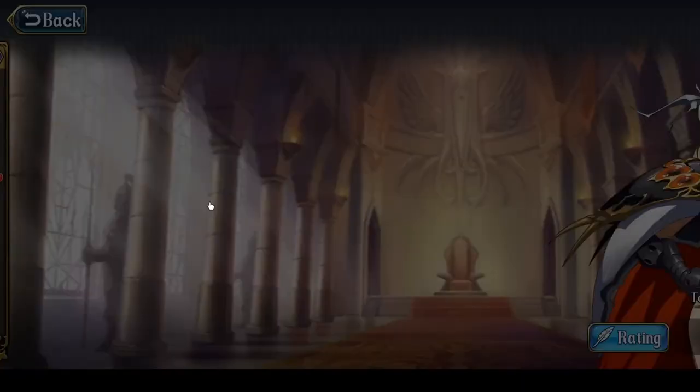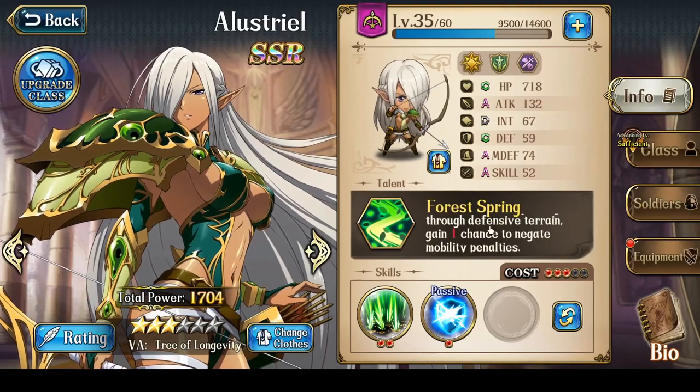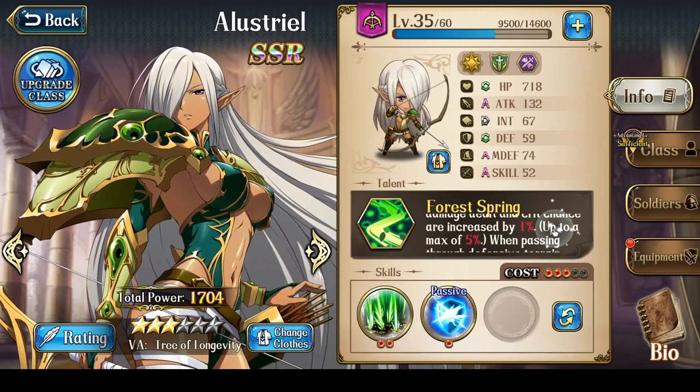Let's now talk about Elestrial's Talent. The Talent has 2 effects. The first effect is with every 1 block moved, damage dealt and crit chance are increased by a certain percentage, up to a maximum. It's 1% at 3 stars, 2% at 4 stars, 3% at 5 stars, and 4% at 6 stars. The maximum also increases accordingly.